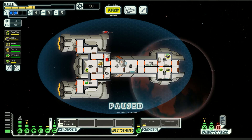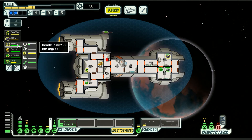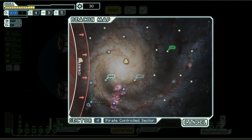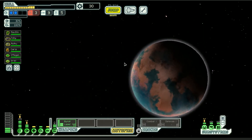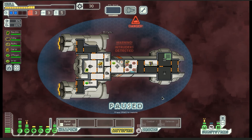Everyone has repairs to do. Get some folks healing up. You can go repair the doors. Good. Everybody back to stations. I'm going to jump into the nebula and keep my scrap. Intruders on board!